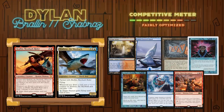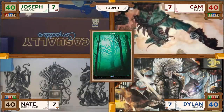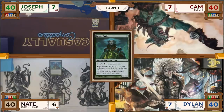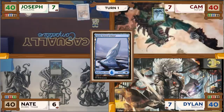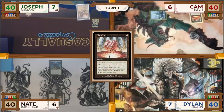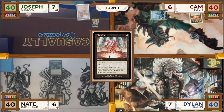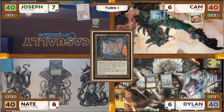With the opening hands and deck introductions out of the way, let's get into the gameplay. Nate starts off by playing a Forest and tapping it to cast a Boreal Druid, then passes to Joseph. Joseph draws and plays a City of Brass, passing to Cam. Cam draws, plays an Island, and taps it to cast a Mana Vault, then passes to Dylan. Dylan draws, plays a Snow-Covered Island, casts a Mana Crypt for free, and ships the turn back to Nate.